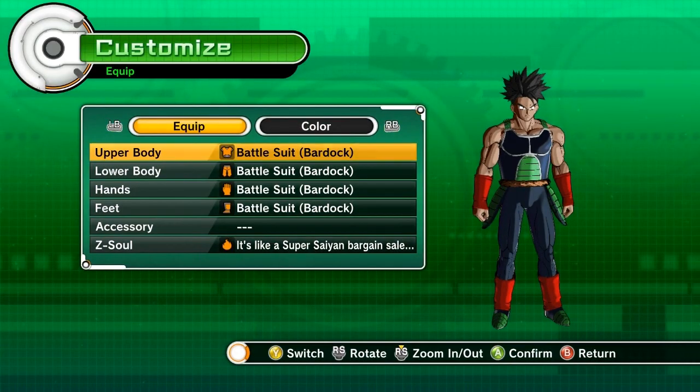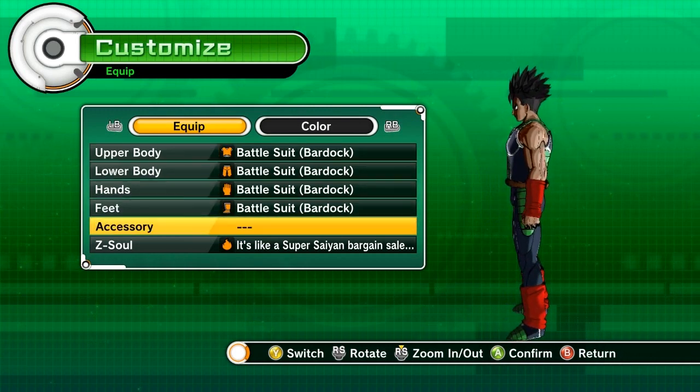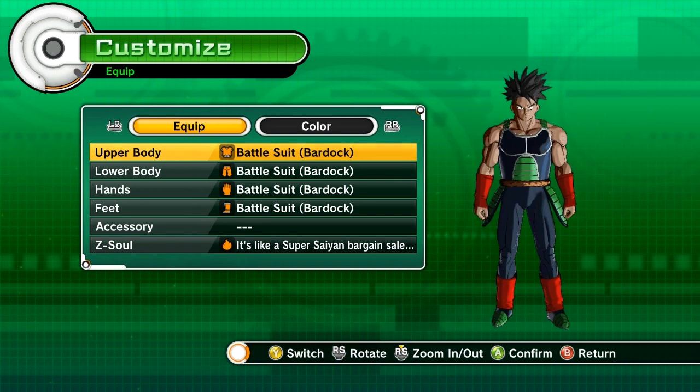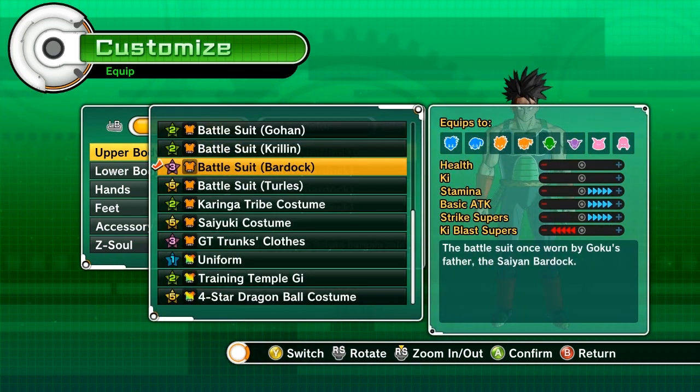And this is what it looks like — this is Bardock's Battlesuit. It sucks that there's no accessory like his red bandana or anything, but this is the suit itself. It boosts up your stamina, basic attack, and strike supers by 5.